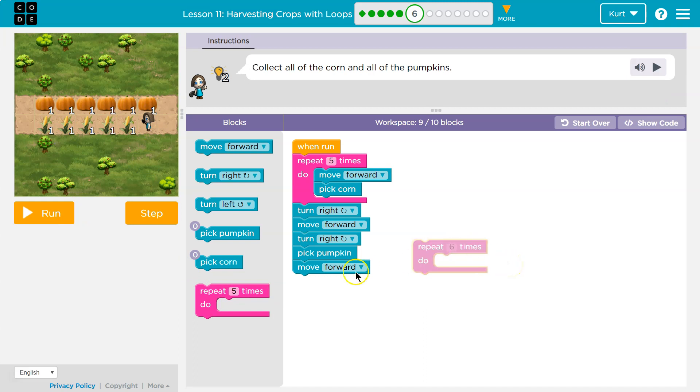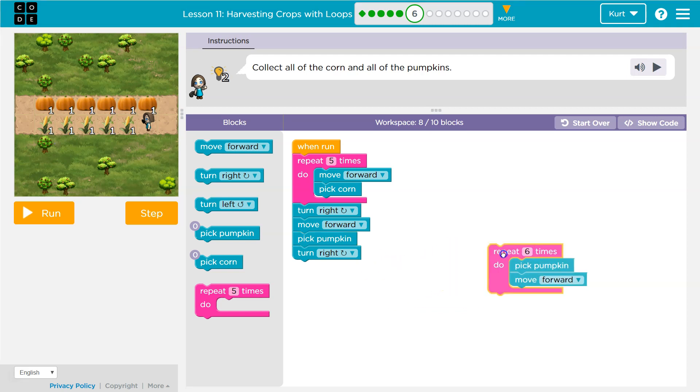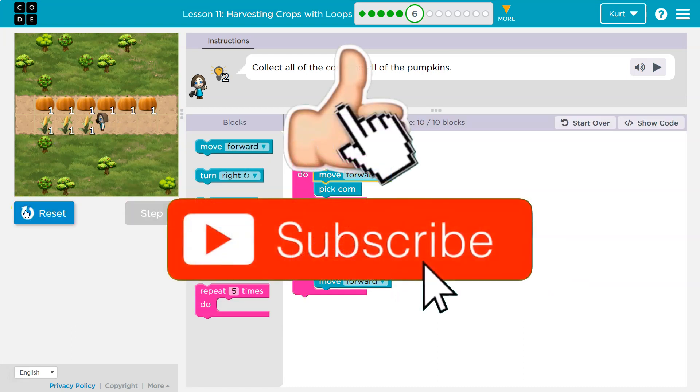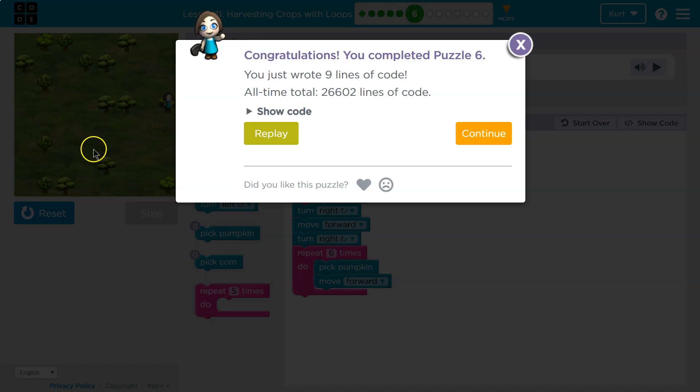So let me get rid of all of this. How many pumpkins are there? Well, there's six - one more because there's one where we're standing. Let me change this to six and put this in here. Something to be careful about though: if I said move forward, then pick a pumpkin, pick a pumpkin and then turn right, and then move forward and pick a pumpkin - that creates issues with how long it is. You should just turn right right away and then go to work picking pumpkins and moving forward. Let's try it. Almost victory. Awesome. Onward.